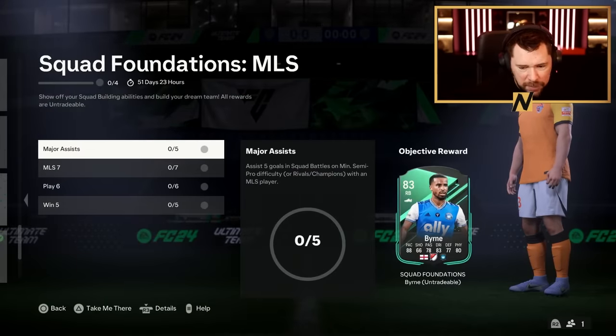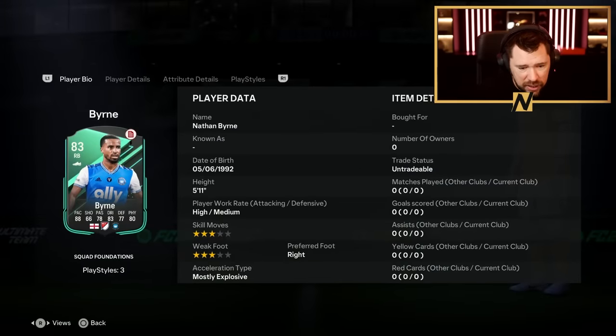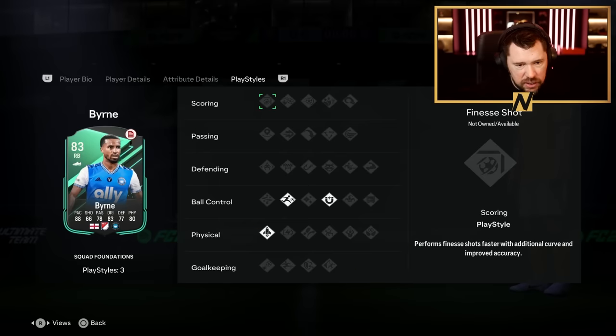We've also got Burn — English player. They've actually given quite a lot of English Foundation cards that will now link to each other. Can play right back and left back. Mind you, it's only 3-star, 3-star. Good pace, good dribbling, good physicals. Not the best defending. Not the best play styles for a defender either.